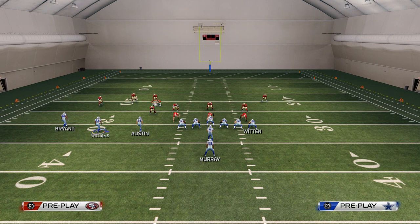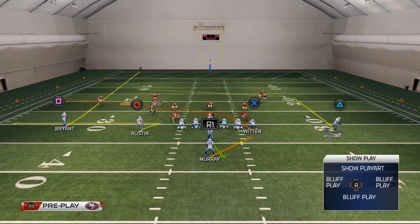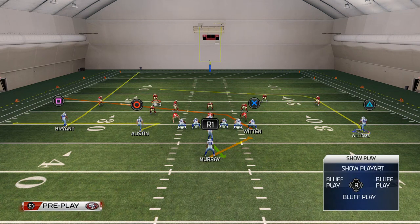What we want to do is motion Williams to the right but this time we're going to fake hike it right here, so maybe they go off sides or whatever. The only other thing I want to do is take Des Bryant — you can leave him on that fade route but I really like to just put him on a drag route because it's a little bit safer in my opinion.